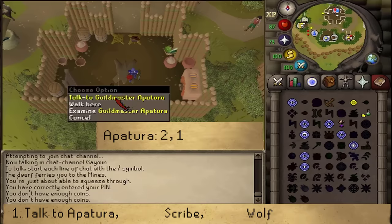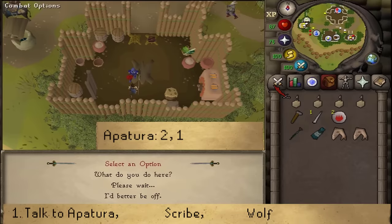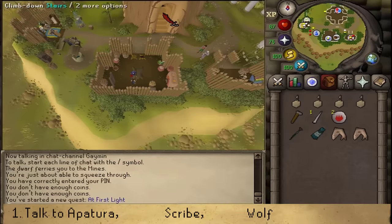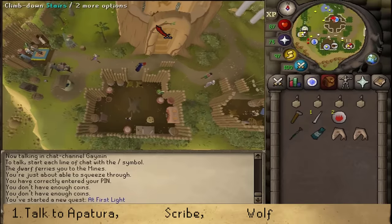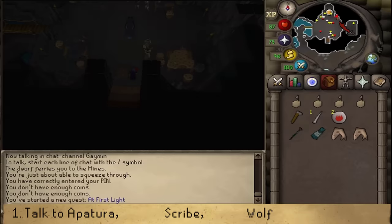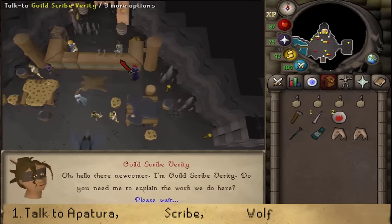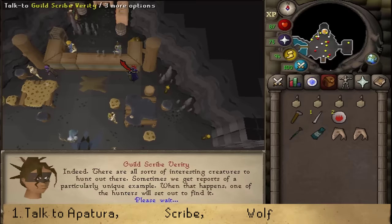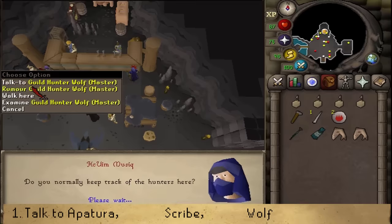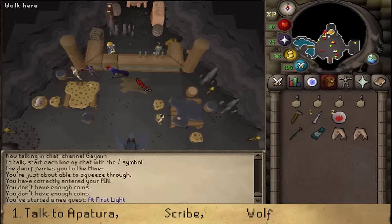Let's talk to Guild Master Aptura and select option 2 and then 1. "Is there anything I can help with?" and let's start the quest. Next, go north and head downstairs into the dungeon area, then go north to the counter and the eastern NPC. Let's talk to the scribe, and get ready to talk to the western NPC called Guild Hunter Wolf.